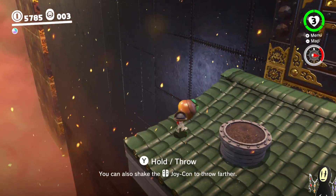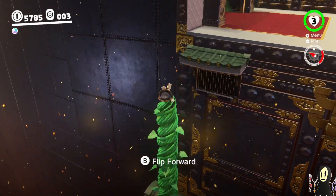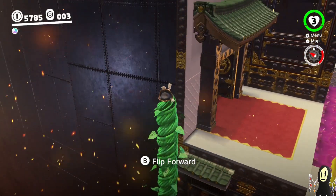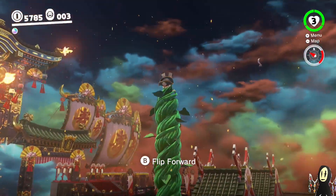The main thing about this: don't worry if you accidentally miss putting the seed into the pot. If you accidentally throw it off the roof like I do sometimes, you just have to go back to where it originally is and it's going to magically reappear, so don't worry about that.